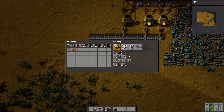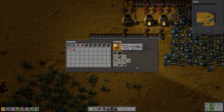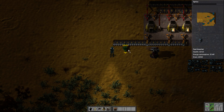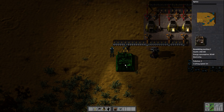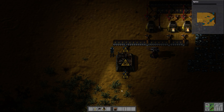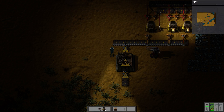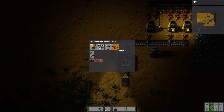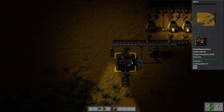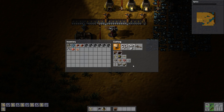Ammo takes two iron, so we're going to need a lot of ammo. Let's make two fast inserters. We'll put one here going into this machine, and put the other one on the back with one belt here. This guy is going to make ammo and we'll hook up power. That'll pull iron off of there to make ammo, which will get stacked onto this belt. We're always going to need more belts.